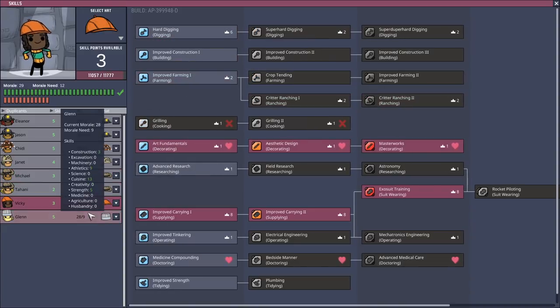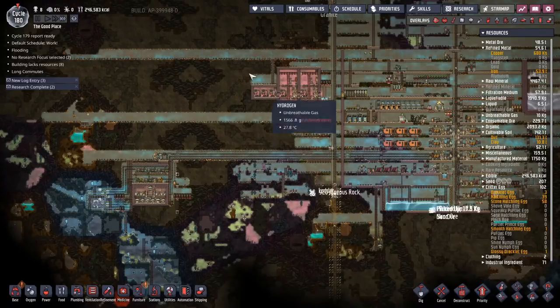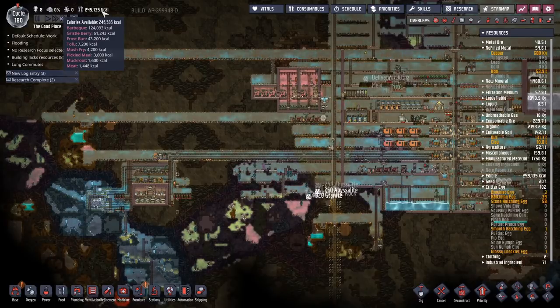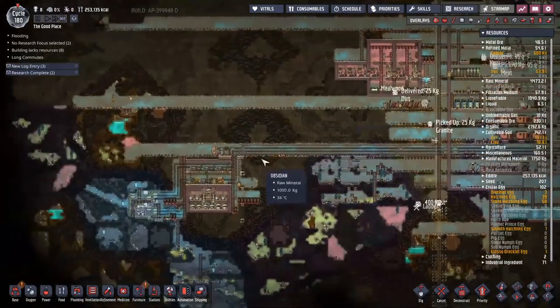And because everyone's now on barbecue — an absolutely tremendous amount of barbecue — we've got 124,000 calories of barbecue to spare on our ravenously difficult dupes.